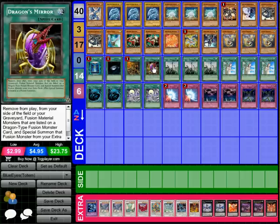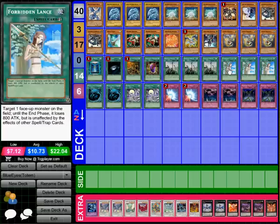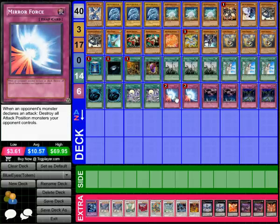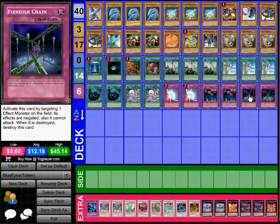Then we've got one Dragon's Mirror for fusion. We have three Dragon Shrine, which sends a dragon-type monster from the deck to the graveyard, and if it was a normal dragon you can send another dragon as well — you can only activate one per turn. This is the replacement for Dragon Ravine; it's essentially Foolish Burial for dragons and makes combos very easy. Then three Forbidden Lance, because it's just too good a card. Two Mystical Space Typhoon, two Silver's Cry — I'd like three but two is accurate for now since I only have three targets. Two Mirror Force as a standard staple trap, two Call of the Haunted, and two Fiendish Chain to stop effects going off.